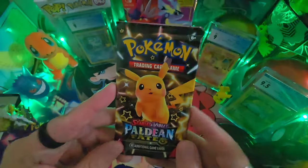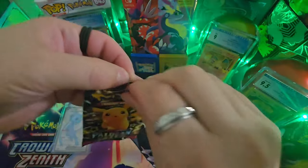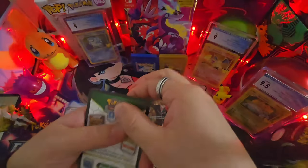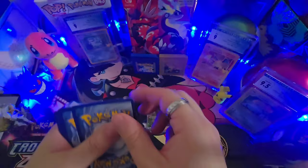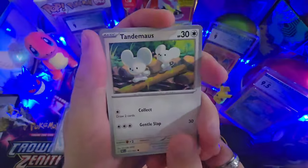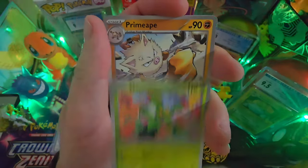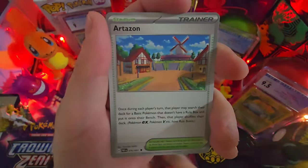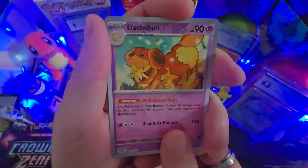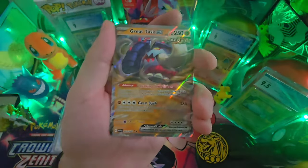Comes down to this last pack — Pikachu on the front, just like we started. We started with a Pikachu booster pack and we're ending with one. Can we pull that baby shiny Pikachu, Raichu, or my favorite Pokémon of all time, Abra or Kadabra? Since we already pulled Alakazam, we'll find out! Here we go — Tenteacool, Barboach, Numble, Maractus, Primeape, Artisan trainer, Lanturn, Dash Bun... Atticus, and — Great Tusk EX!